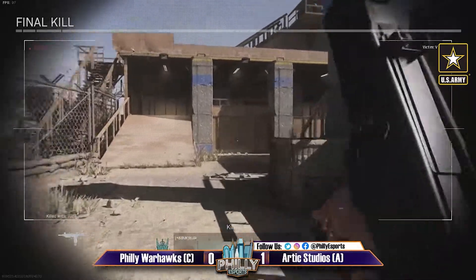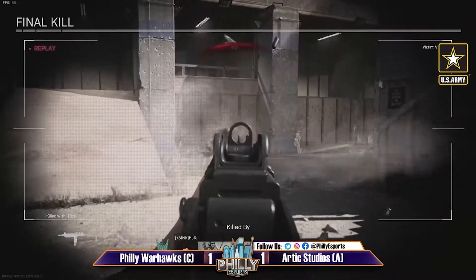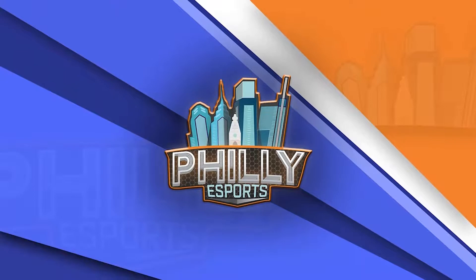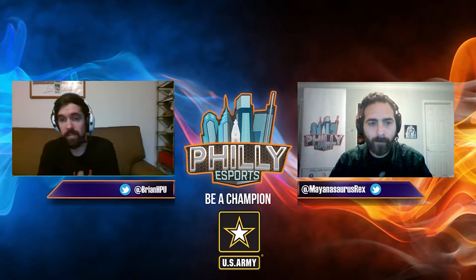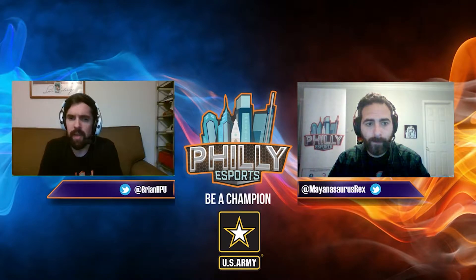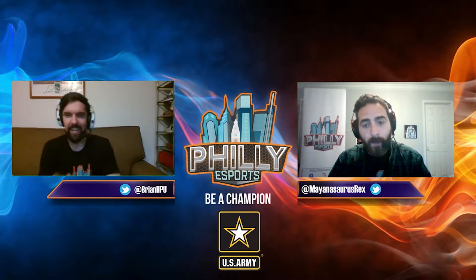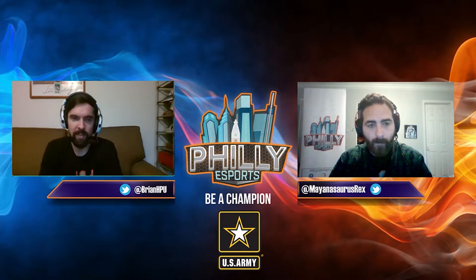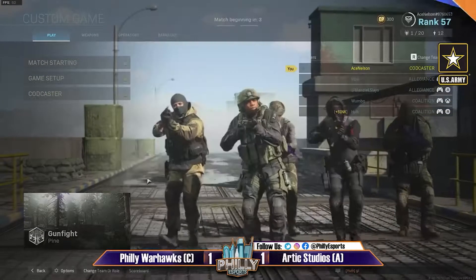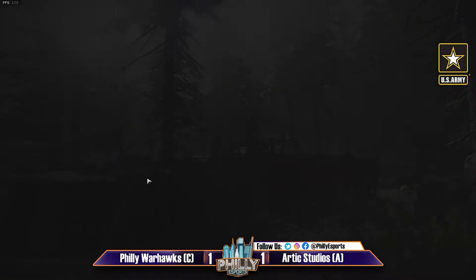Game three — what map do Arctic Studios choose? If they're aware of how the Warhawks lost on Pine to Hunting Grounds, that could be a good pick. We might see Aisle Nine come into play eventually — we had Shipment very early on. I wonder how Arctic bounces back from losing by a capture in that fashion — that's a bit of mental warfare. Game one was so close going to that final round five-six, while this one seemed dominant for the Warhawks.